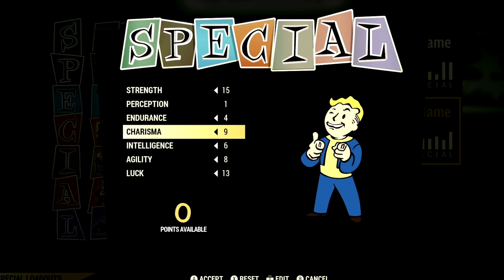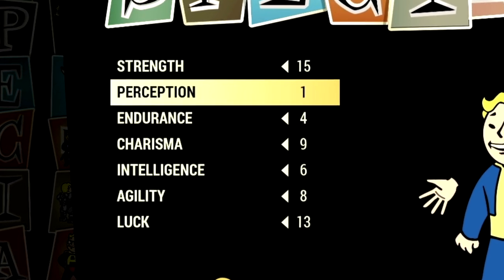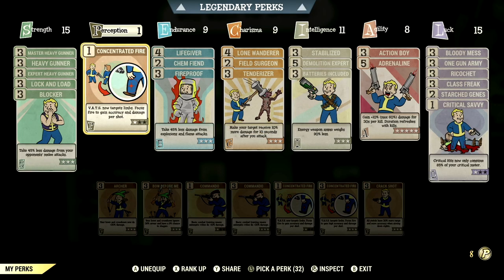Over in the build, these are the base stats that make up our in-game heavy gunner build. If you want to use the exact build I'm using, this is the start — these are the base stats without the legendary perk cards equipped. These are the normal perk cards that make up our in-game heavy gunner build.